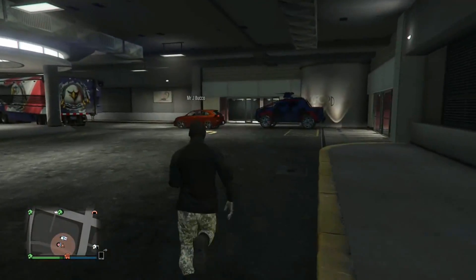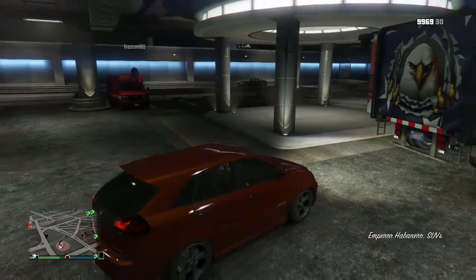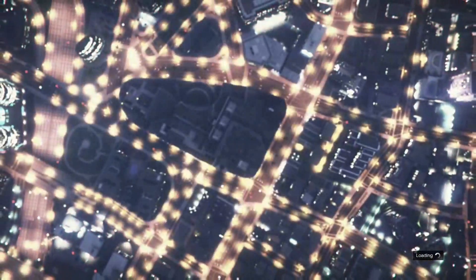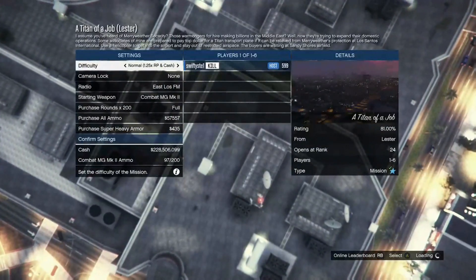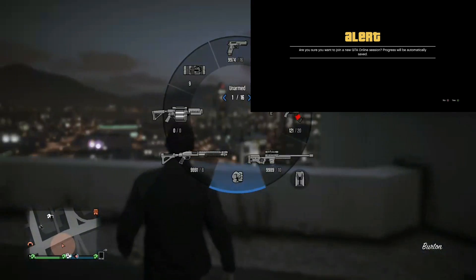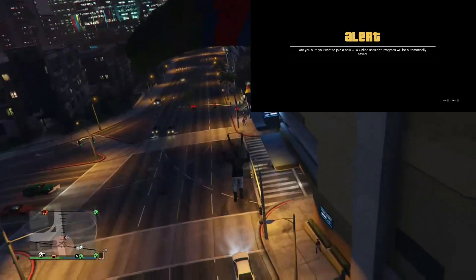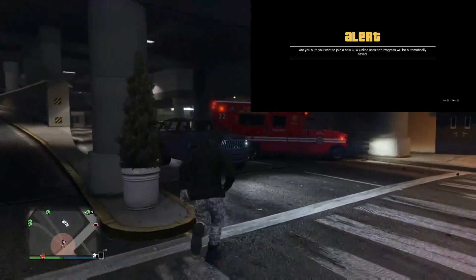Now from your friend's side: find a brand new friend session, and you want to be the host — you're the one giving the car. Get inside your friend's street car, then press Online, Jobs, Play Job, Rockstar Created Missions, and select the Titan of a Job or any available job. Stay at that screen for a couple of minutes while your friend is joining. Once they've joined, simply back out of the job.